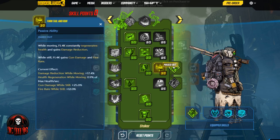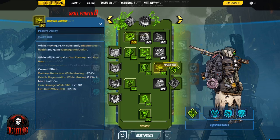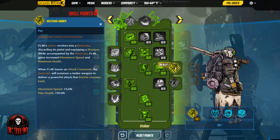Once we get to this line, we open up our pet for this build — the Beefcake Jabber. Fl4k's Jabber evolves into a Beefcake, discarding his pistol and equipping a shotgun. While accompanied by the Beefcake, Fl4k gains increased movement speed and max health. When Fl4k issues an attack command, the Beefcake will summon a melee weapon to deliver a powerful attack that knocks enemies back. The movement speed helps dodge projectiles, and we're getting an extra 10% to max health stacking with the 30% we already have.